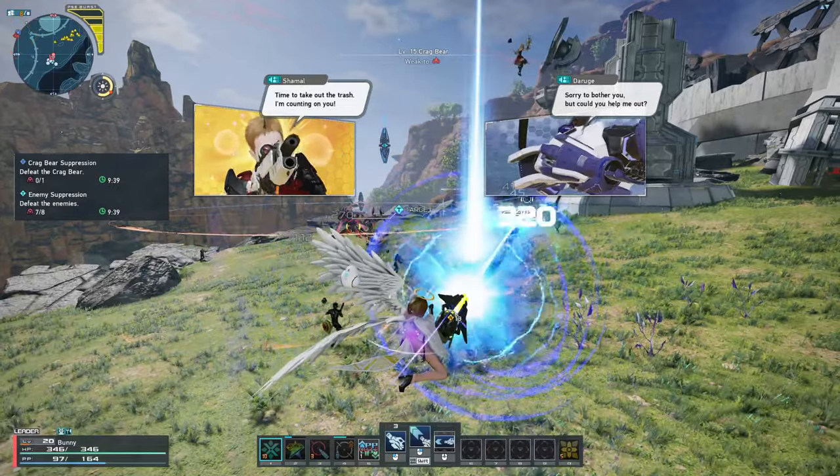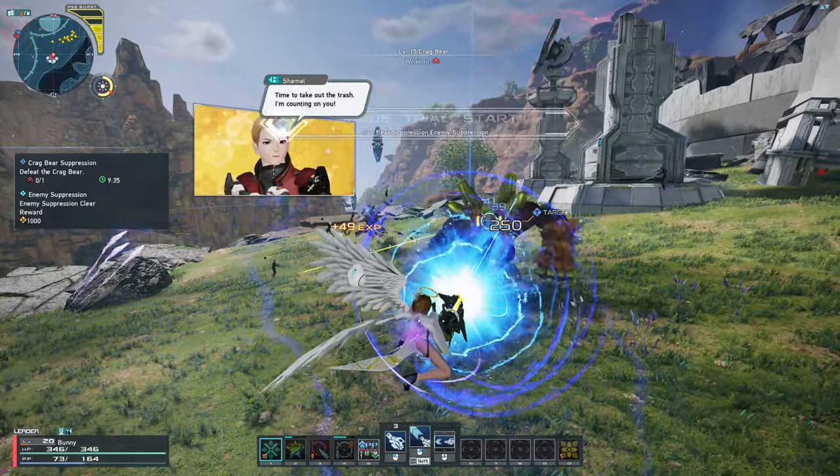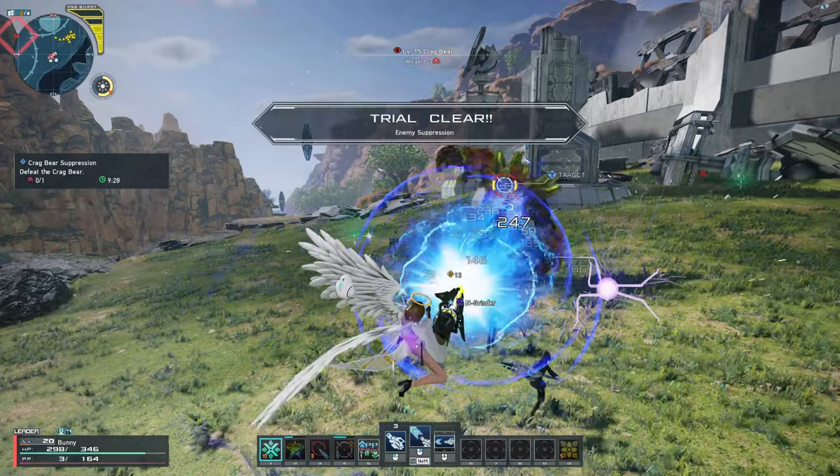I'll go into more detail about PSE Burst farming in that section of this video. Fear Eraser has a one-time PP cost and then a channeling PP cost. Overall, this is the go-to DPS photon art as over time it is the strongest.